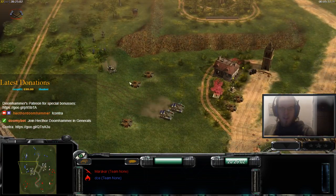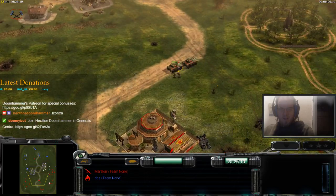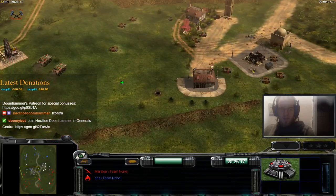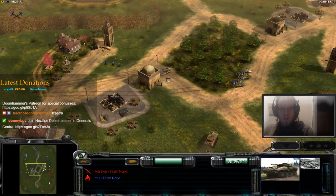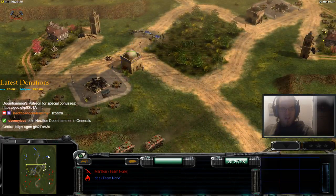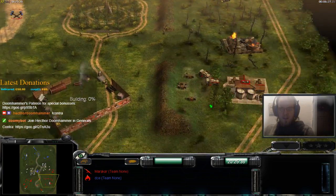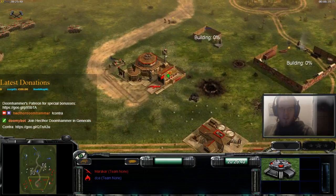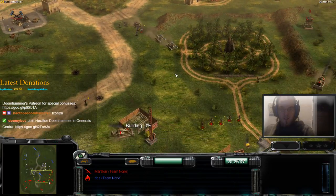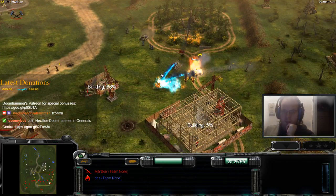A couple more infantry and a couple more Dragon Tanks heading down from the west. AT Truecrawlers getting loaded up, a couple more AT Truecrawlers here. Garrisoning is useful. Another war factory going up for Marokkar, bunker over here. Also seeing some movement here in the east. DCE now applying a lot more pressure than in the previous match that we saw, but again the matchup does allow it.